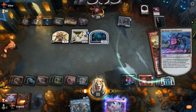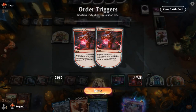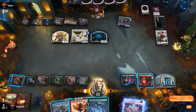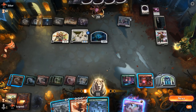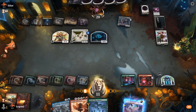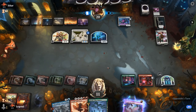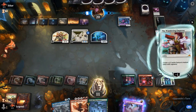Opponent draws with Bankbuster, and we draw a Crackle with Power. Boseju also answers Architect so we don't have to use Reactor. We pass — next turn we'll Boseju the Architect, keep up Reactor in case they try to kill it, putting them to two life. Then Crackle can finish the job.